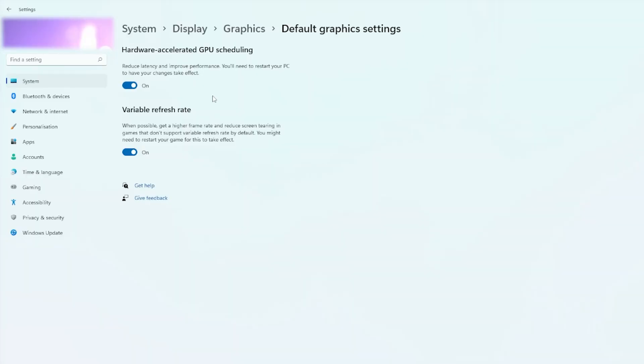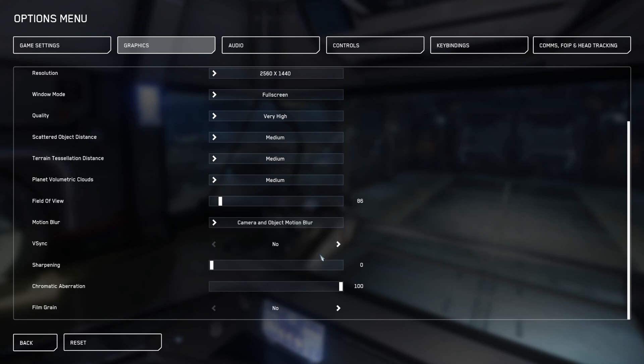Star Citizen performance today — we're looking at HAGS (Hardware Accelerated GPU Scheduling), and we're turning motion blur and film grain on and off to see if you can get more performance out of those settings. Let's get into it.